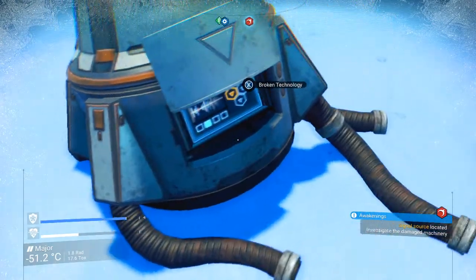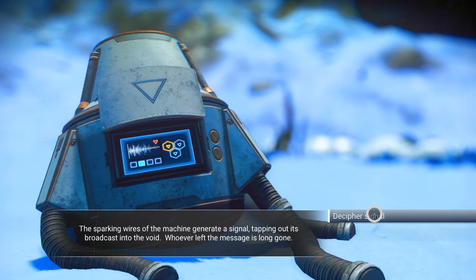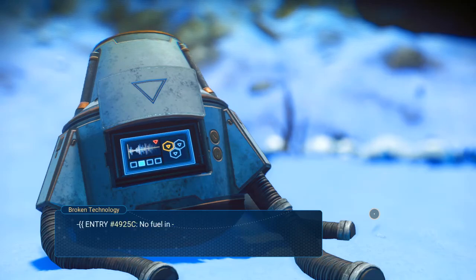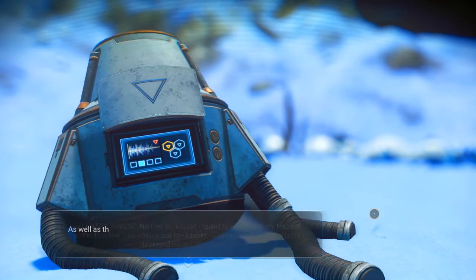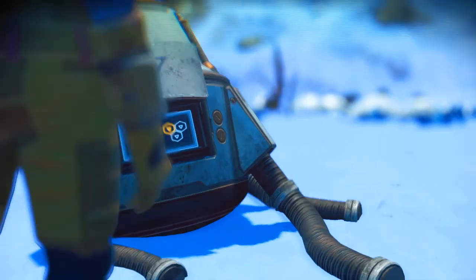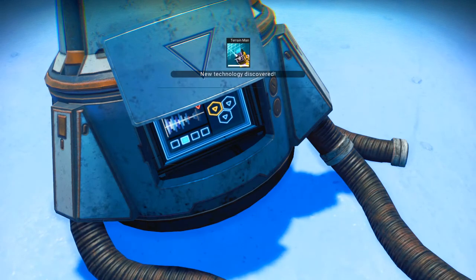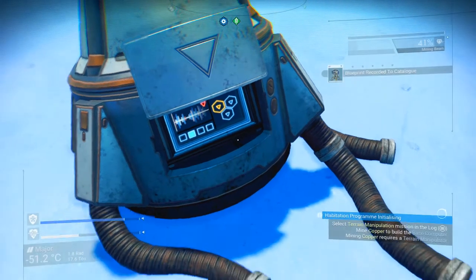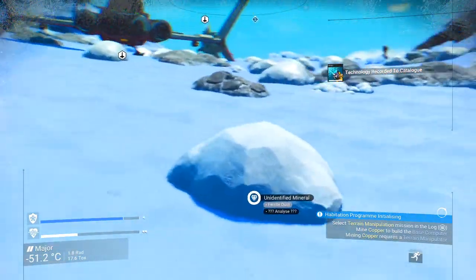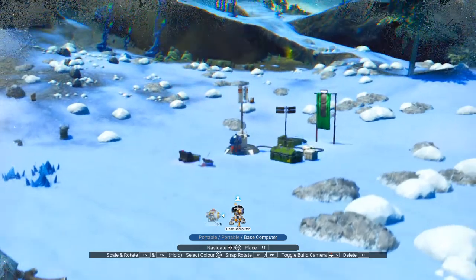We'll take a look at this damaged technology item, which will give us the recipe for the base computer. The base computer has more information about whoever's leaving the messages, as well as the instructions that you need to build a base and flag it as your own. Let's take a look at what it takes to put a base computer together — you deploy it in much the same way that you would your portable refiner. It's made of 30 chromatic metal.